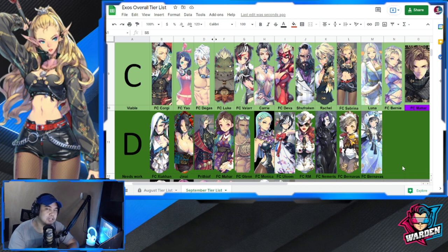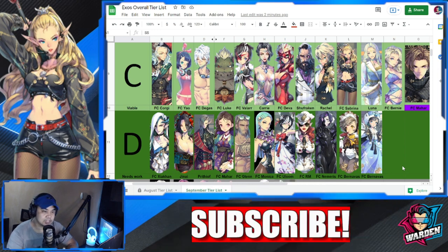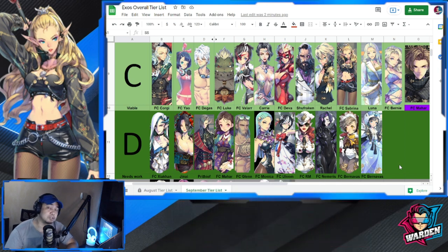They did add to his provoke and survivability, but that's it — no other additions to his kit. He's viable, but it depends on whether you have better defenders than Mahar. If you have Olum, Tantalo, or other top defenders, you'd usually use them instead. I think Mahar does need a core reverse immediately.